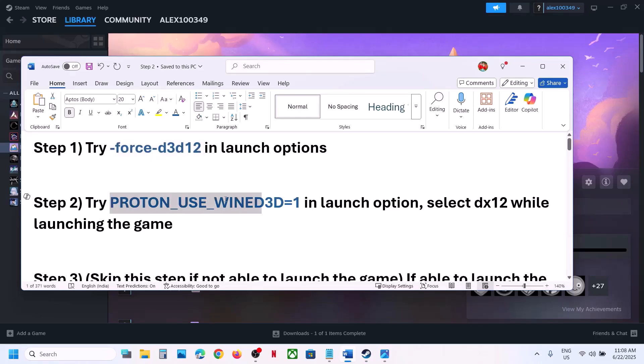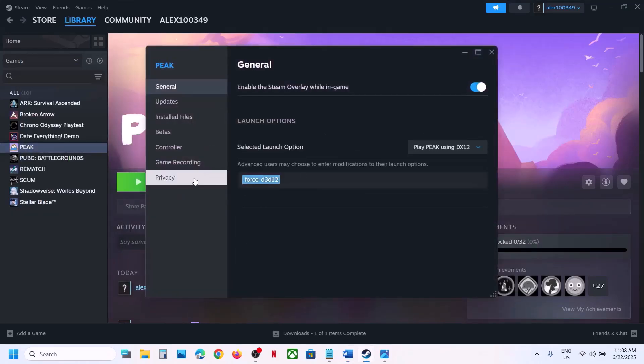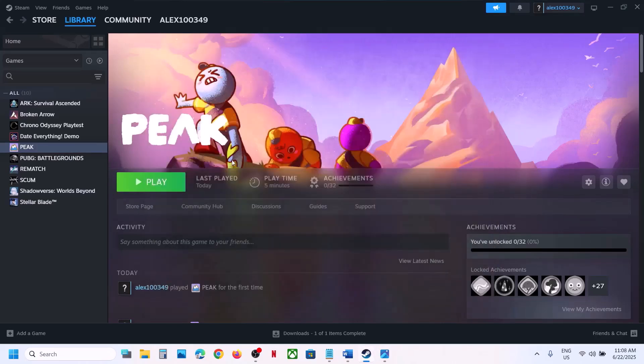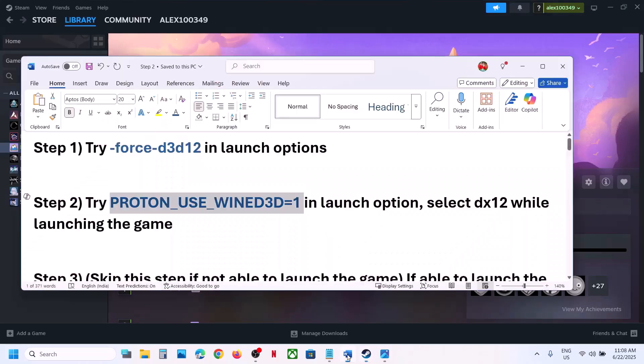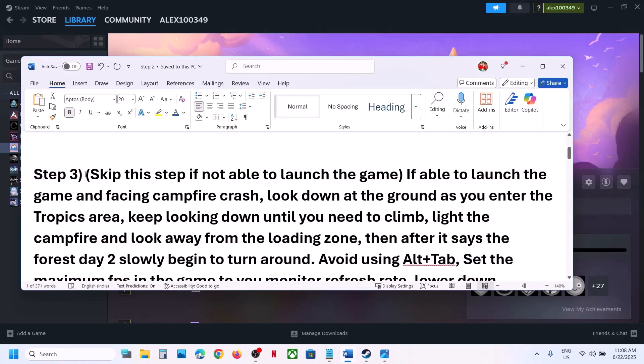If still not working, you can try this in the launch option: set PROTON_USE_WINED3D=1. Make a right click, then go to Properties — this is also provided in the video description. Select 'Play Peak using DX12' and when you launch the game it will update something. Once the upgrade is complete, launch the game and check.